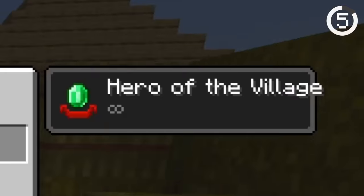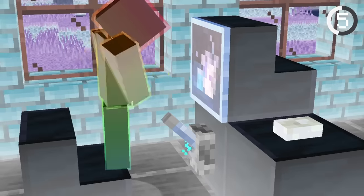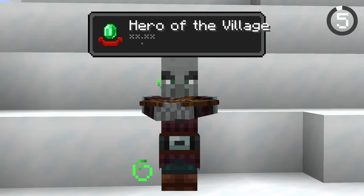When you finish a raid, you'll get the hero of the village effect for killing all the pillagers. But Minecraft lets you do something cursed — you can splash the effect onto the pillagers around you so they also have the hero of the village effect.